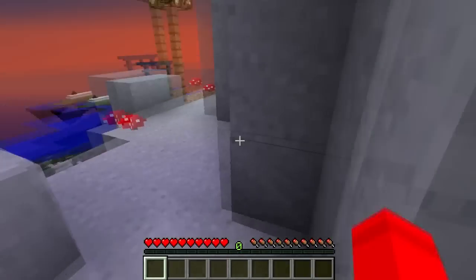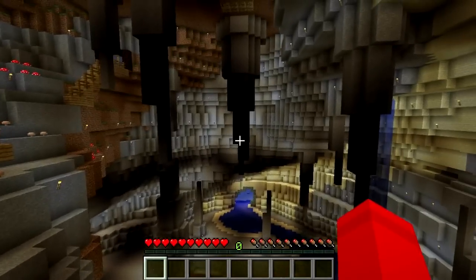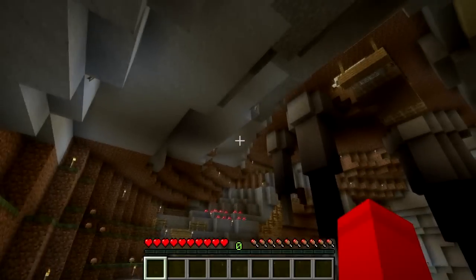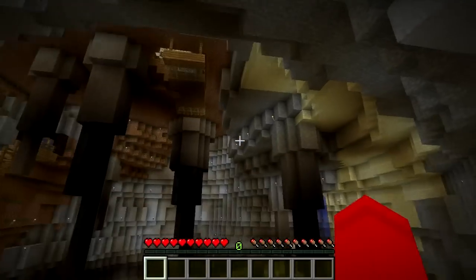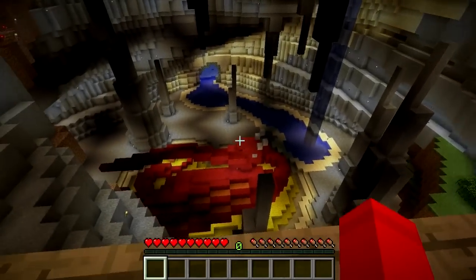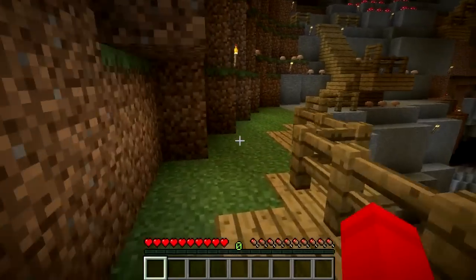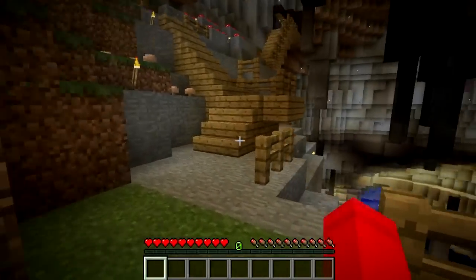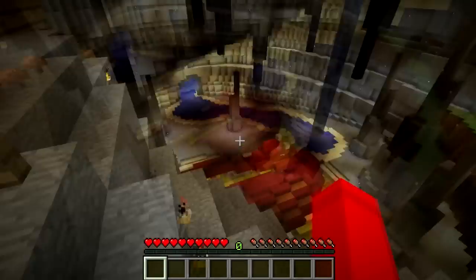All of this really leads to the main part of the structure, which is that he's got a completely hollow interior with a really nice set of sculptures in here. You've got the stalactites on the top that he's custom added, and you can see he's got a sculpture down there made of wool — that's of a dragon, I believe.